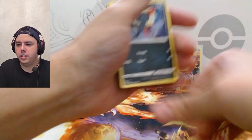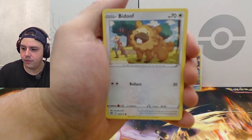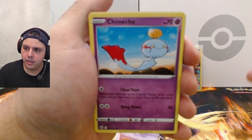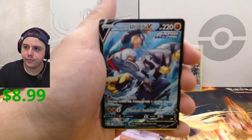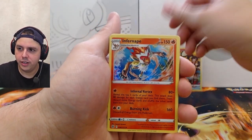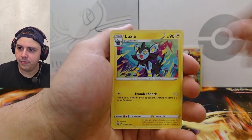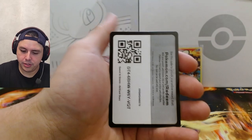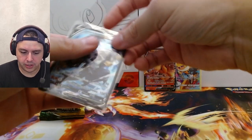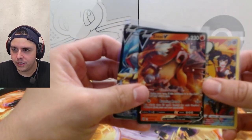Let's rip this package open. Got Sneasel, Grimer, Chimecho — Urshifu V! There we go, Urshifu V. Infernape, energy, Collapse Stadium, Luxio, Dusclops, and Coalossal. These are some nice cards — got the Urshifu V, got the Anty-V.